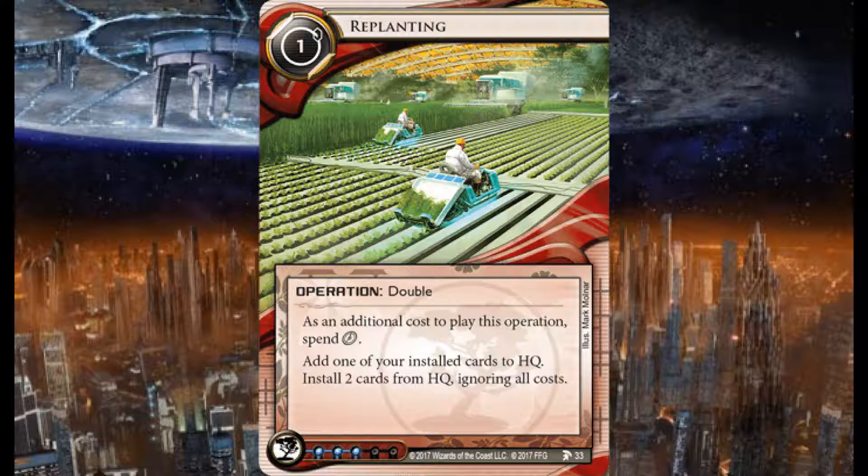Here we have Replanting — a Jinteki operation double, one credit to play. As an additional cost, spend a click. Add one of your installed cards to HQ, then install two cards from HQ ignoring all costs. So if you've got something at zero rez cost you can pop it back to hand and install it again along with another card. It costs two clicks, but it lets you rearrange ice on servers to better benefit you as needed. Three influence on this as well.